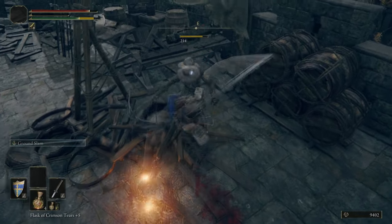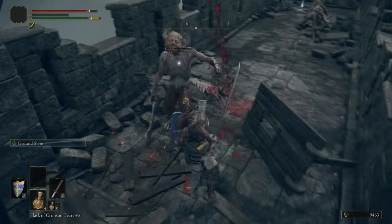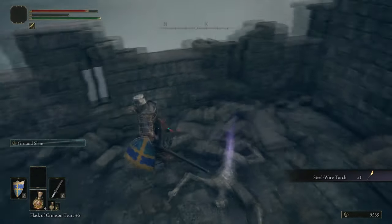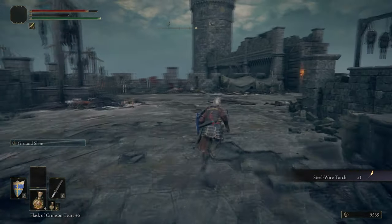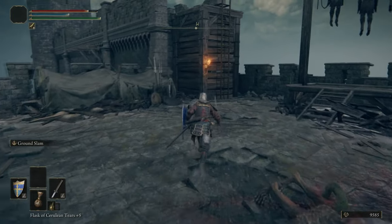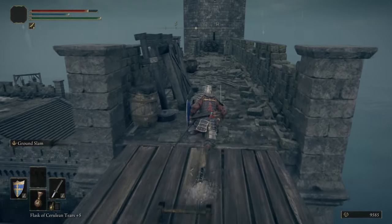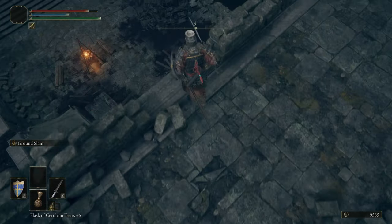Something to bear in mind is the golem with the giant bow outside Castle Morne. Golems can drop the weapons they carry, so you could farm that one for the Golem's Greatbow if you wanted. They can also drop Golem Great Arrows. There's only one golem in the game that drops Golem's Magic Arrows, so you're never really going to get those.